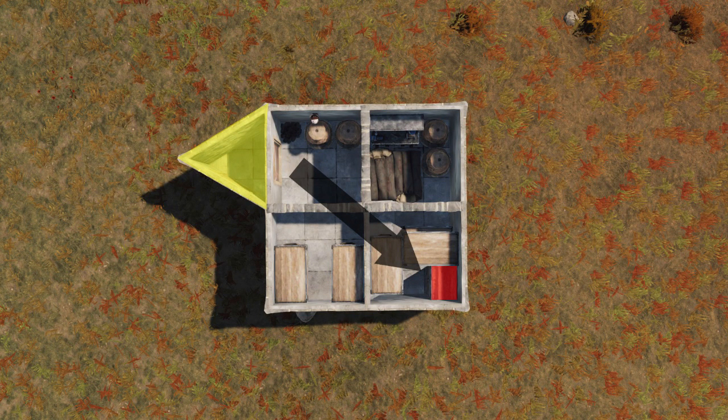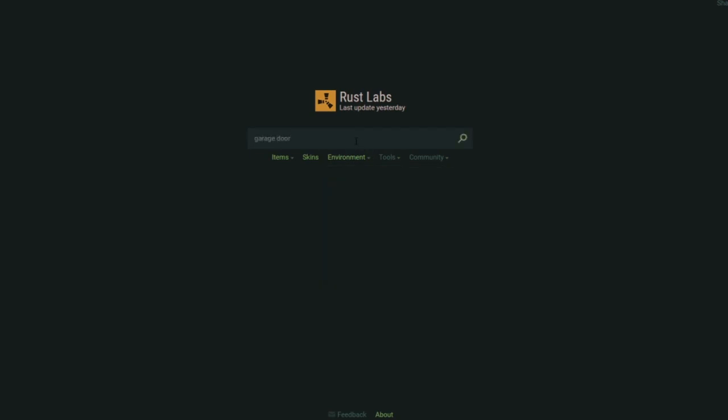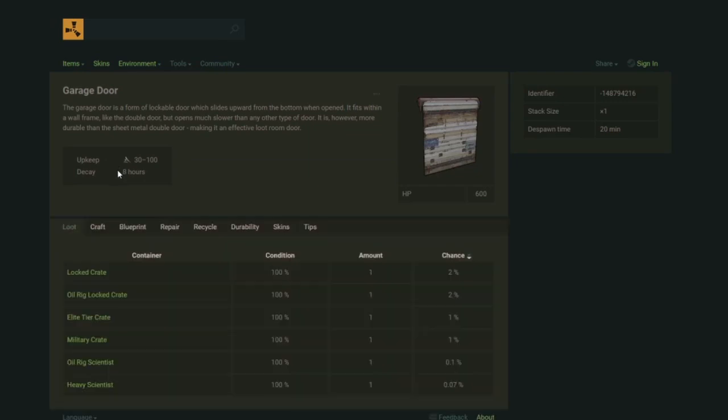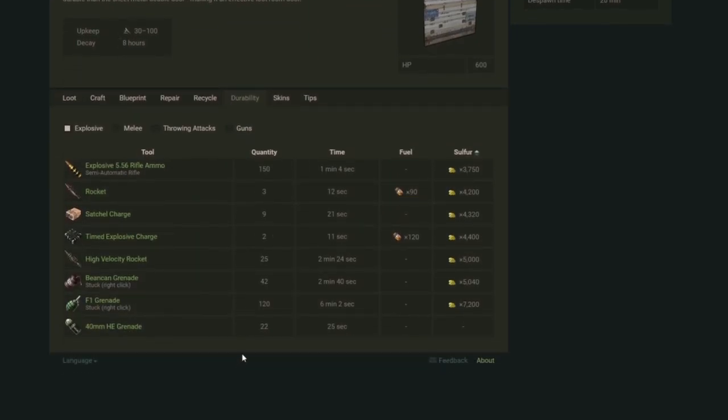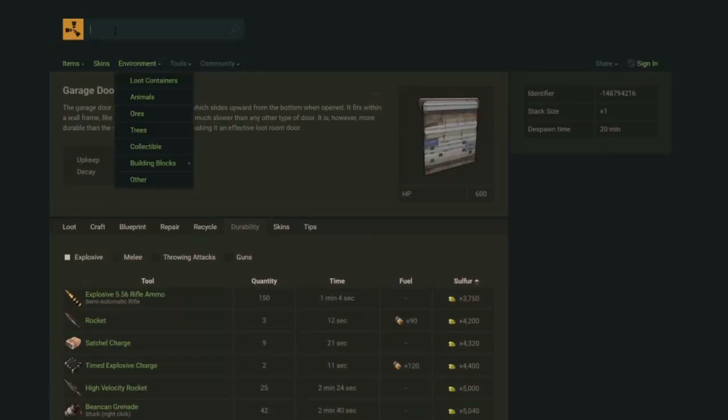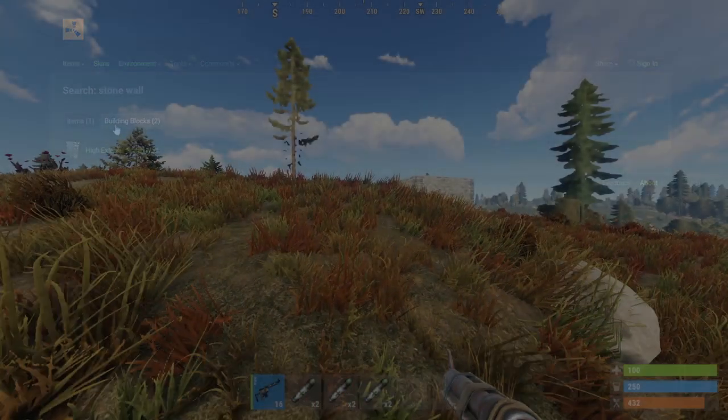As you can see here, this is how a standard 2x2 is laid out — the TC is diagonally opposite from the airlock. Rust Labs is your best friend when raiding. You can look up how much sulfur you'll need to raid a certain door, wall, or anything. I highly recommend consulting Rust Labs when you're unsure how much sulfur a given obstruction will cost. The link is in the description.